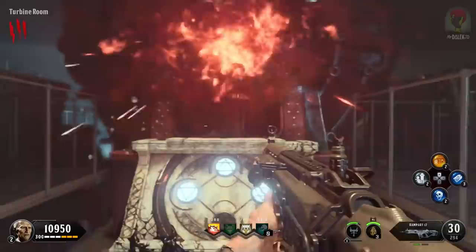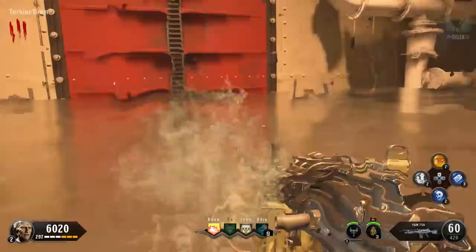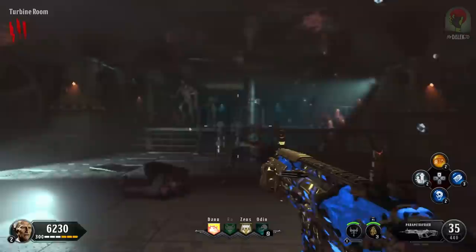After a certain amount of uses, the machine will move around the map, but if you learn where the pedestal locations are, you can easily find where the Pack-a-Punch has moved to. Hopefully this was a quick and easy guide. If you enjoyed it, let me know in the comments and drop a thumbs up. Make sure to check the playlist link down below for all my other Black Ops 4 zombie videos, including tons of other tutorials, live gameplays, and Easter Egg Hunt live streams. Thanks for watching, and I'll catch you in the next one.